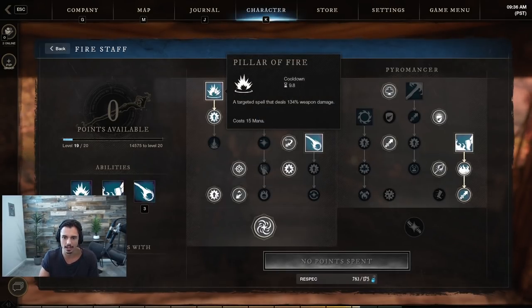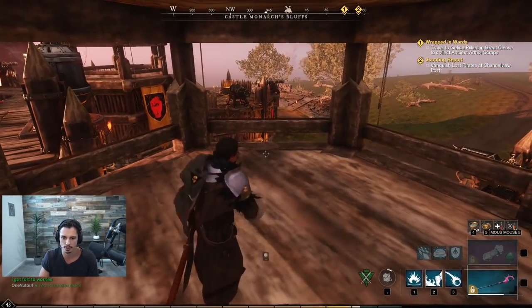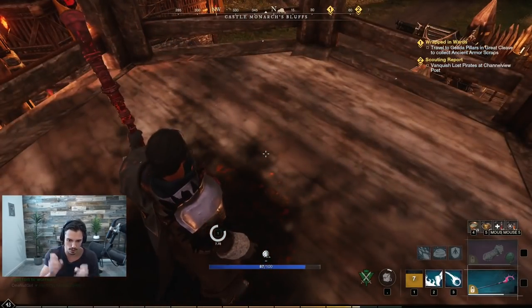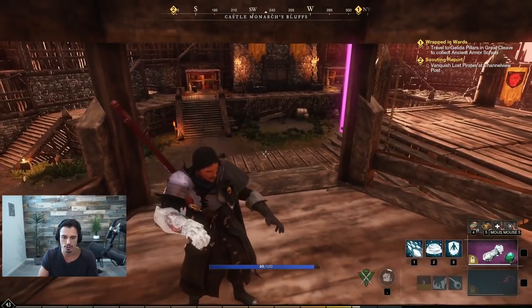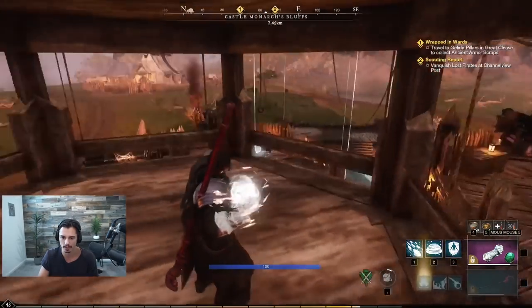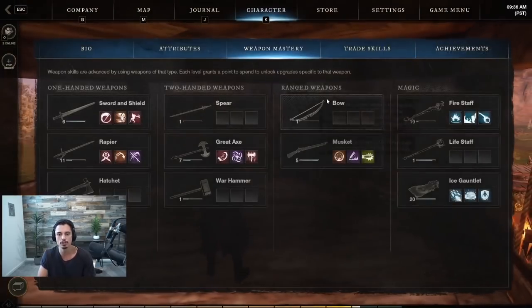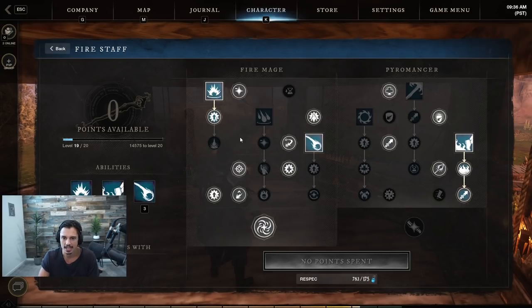With the fire staff the three talents we're going with are Pillar of Fire, Burnout, and Fireball. Pillar of Fire is bugged right now — if your weapon is sheathed and you hit Pillar of Fire it uses it at your feet instead of letting you aim it with the AoE reticle. Hopefully they fix that, but I'm still playing with it — just make sure the weapon is unsheathed before using it.